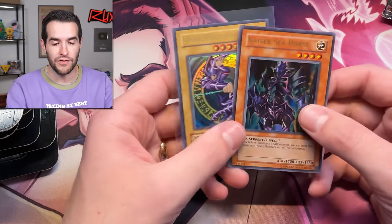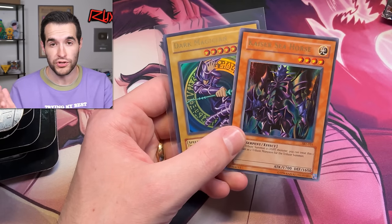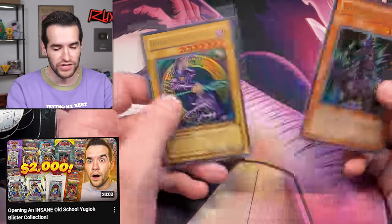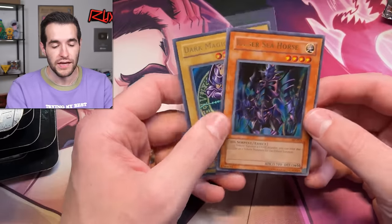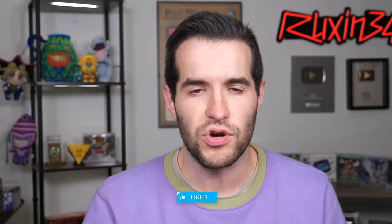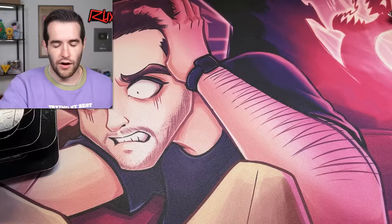We have a giveaway — giving away a couple of the random cards from these third-party blisters on the actual blister collection opening. If you missed that, go check it out — they had an SDY Dark Magician and a Kaiser Seahorse from SK, some cool promos from back then. Like the video, subscribe, turn on notifications, and let me know below what's your favorite of the third-party blisters.